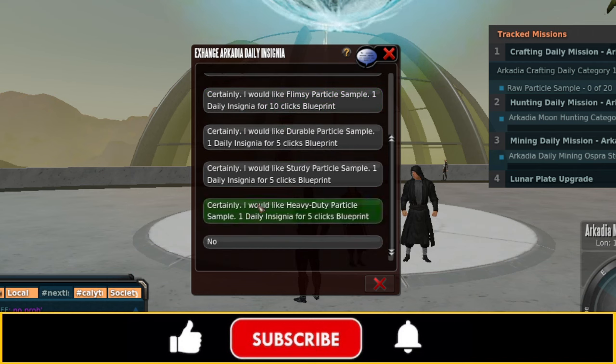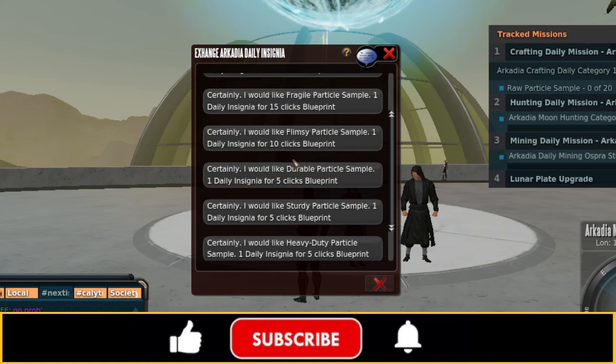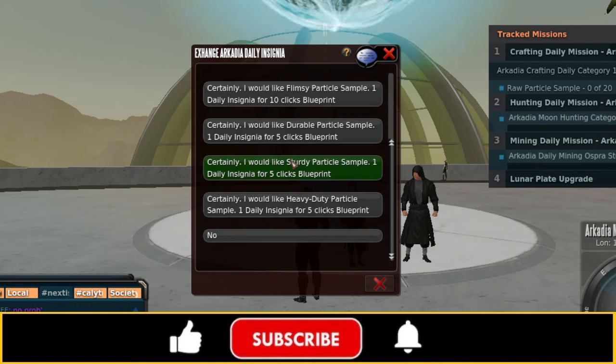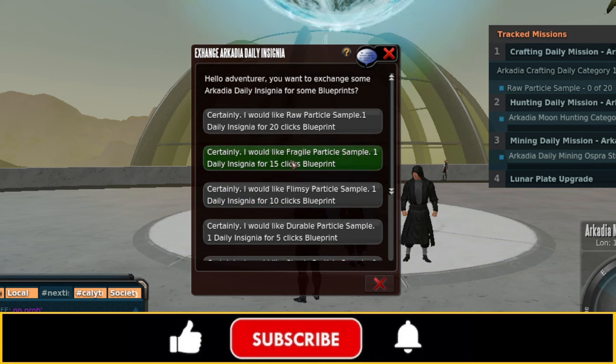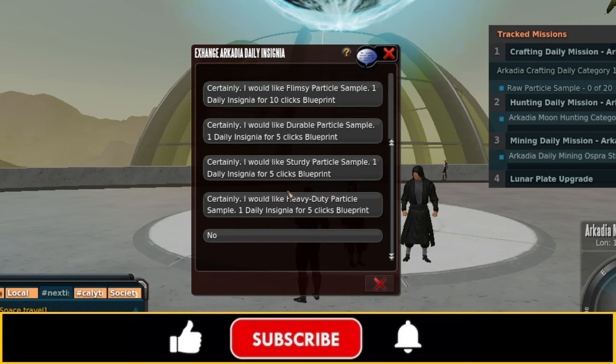These are limited blueprints. This one has 20 clicks, this one has 15, this one has 10, and these ones have 5. You have to start at the bottom of the chain and click your way up. You create raw particle samples, and those raw particle samples are an input needed to make fragile particle samples. Once you've made fragile, those are needed to make flimsy, which are needed to make durable, which are needed to make sturdy, and so on.